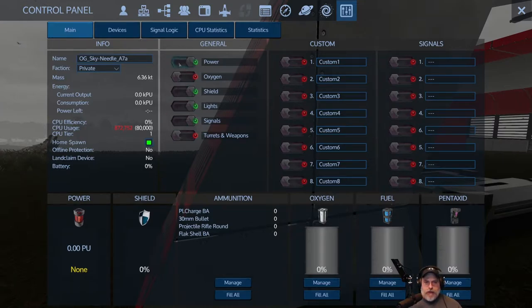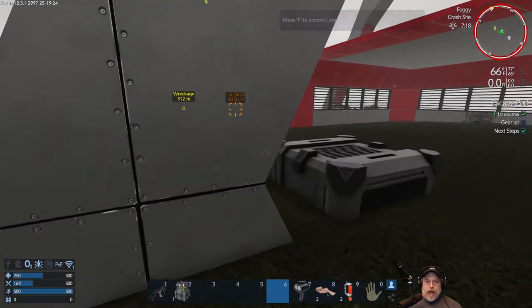Over here I've got basic switches to turn power off and on, oxygen off and on, the shield off and on, the lights, signals, turrets, and so forth. If you have a ship you'll have even more options. One common example - let's say I've got a lot of lights on my base and I'm going to go away for a while and want to conserve power, so I might turn the lights off. Or if I'm on a single player game not at war with any factions, I might want to turn my turrets and weapons off because all this stuff uses power when it's turned on.